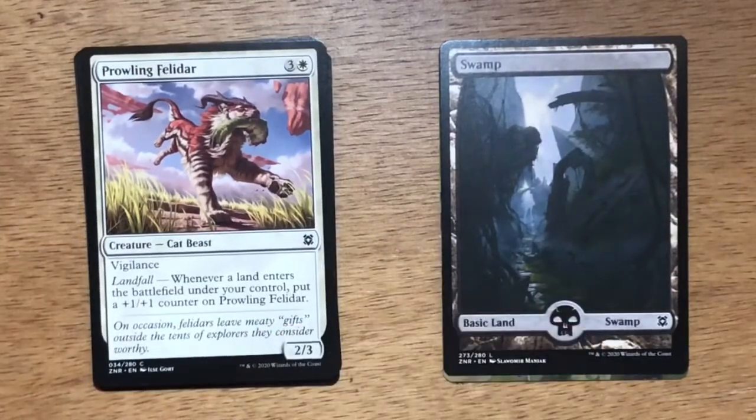First up is Prowling Felidar. Four mana, three and a white. It's a Cat Beast at 2/3, has Vigilance. Landfall: whenever a land enters the battlefield under your control, put a +1/+1 counter on Prowling Felidar. I think this could be pretty good. With any of the Zendikar sets, lands are something you're going to have, so just letting it grow with counters is great.